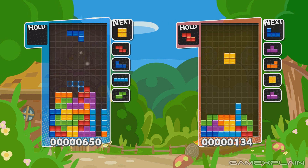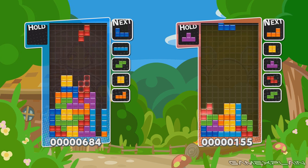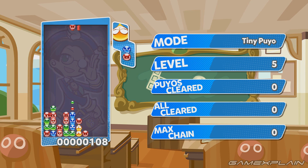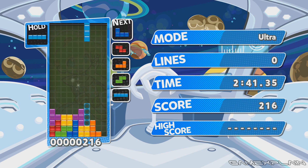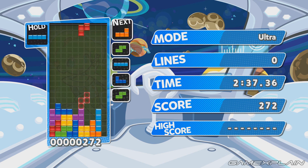In endurance, you'll face off against a series of AI opponents until you lose, helping to keep things at least a little different. There are also challenges like endless Puyo, where gameplay continues until the board is filled; tiny Puyo, where more Puyo can be on the screen; and Tetris challenges that test how fast you can earn points. Again, it all adds to the variety so you're not doing the exact same thing over and over.